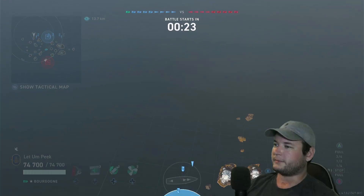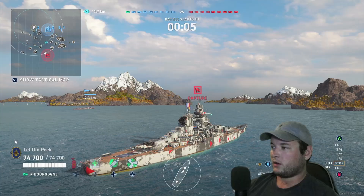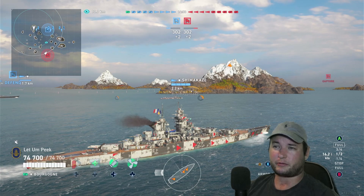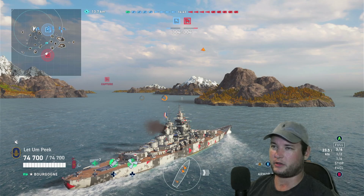We're gonna have Yamato, Yamato, Yamato, and also Shima, Shima, Shima — lots of variety at the high tiers. We're gonna load AP off the rip, even though I don't really know that there's a reason to. This boat needs to kind of be played at range, and at range your tiny little 15-inch guns are really not going to do anything to Yamato, especially bow-on — but even if you catch him broadside, this thing just doesn't quite have the penetration required to stick Yamato in the citadel at range. It just doesn't.